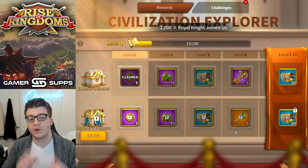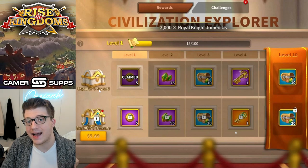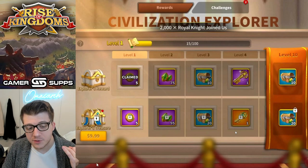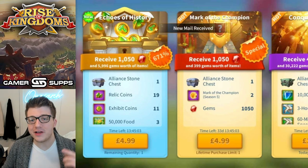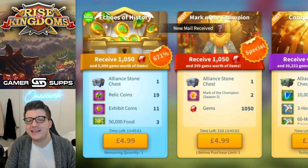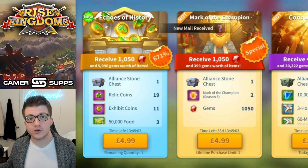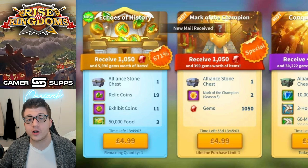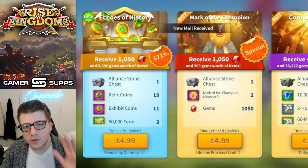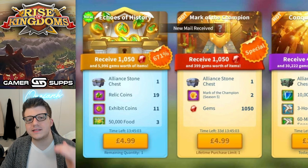You can get these pieces of currency through the Explorer's Reward, which looks like a battle pass-style system, or you can spend 10 extra dollars, or you can buy the new bundle that Lilith put into the game. Yes, everybody's been asking for new bundles, right? Yes, Lilith, I'm so happy — a new way for me to spend 40 dollars a day.